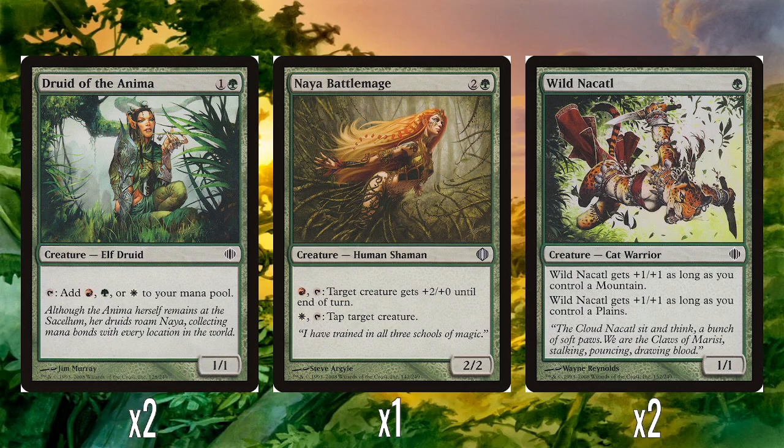It can't all be fatties, so there have to be some smaller creatures. We have two Druid of the Animar — the mana dork of the block — one colorless, one green for a 1/1 that taps to give you red, green, or white. It's one more expensive than Llanowar Elves but branches out into extra colors, so it's okay. I really would have liked three of these to ramp up into the Gargantuans a bit easier. A single Naya Battlemage — two and a green for a 2/2. One red to give target creature +2/+0, which is actually pretty good because it can push smaller creatures into power five or greater to get the benefits of your Gargantuans. And one white to just tap target creature — great ability, giving me Thornscape Apprentice vibes from Invasion.